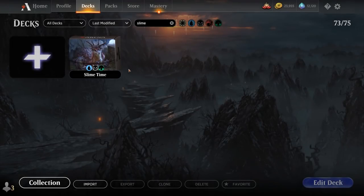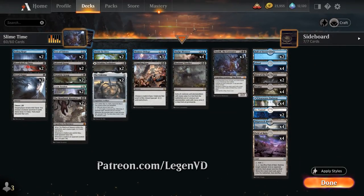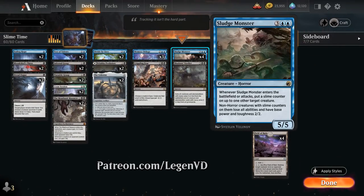Hello and welcome to another Standard Games video. Today we're taking a look at a blue-black control deck titled Slime Time, as voted on by my supporters on Patreon, featuring the Sludge Monster plus Toxtrail combo.